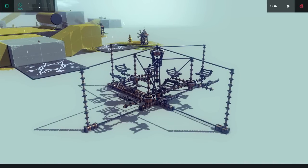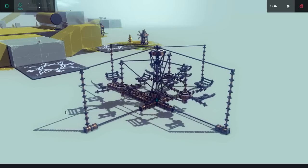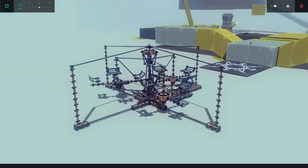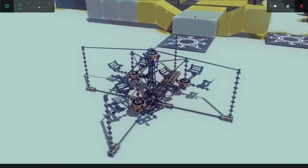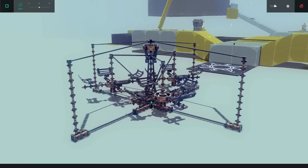Introducing our third useless creation in Besiege. This here is the Scrambler, uploaded by Sonic Albright. What does it do? Well, it's a recreation of a theme park ride called the Scrambler. You control it with up and down. And to be honest, it works pretty flawlessly. I'm actually surprised at how well this is working right now. It's doing exactly what it does, it looks amazing. It just works flawlessly. But it doesn't change the fact that it is absolutely useless.